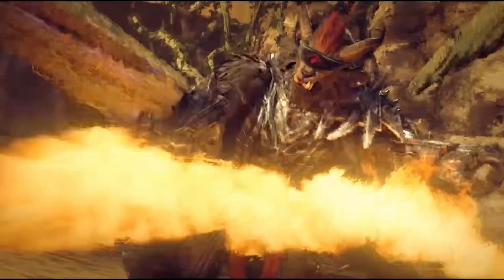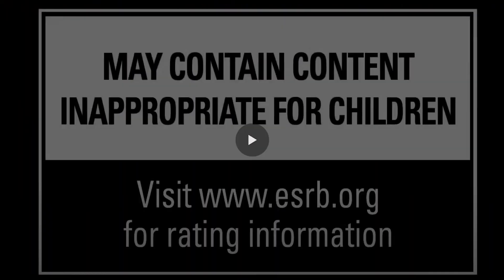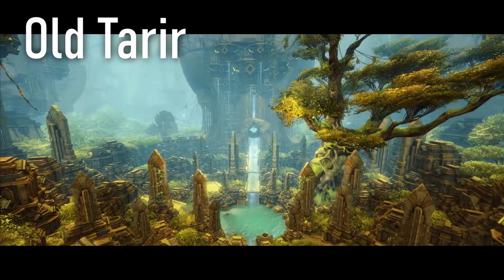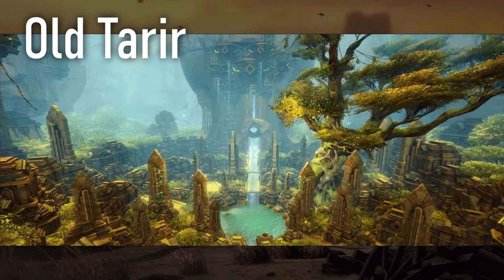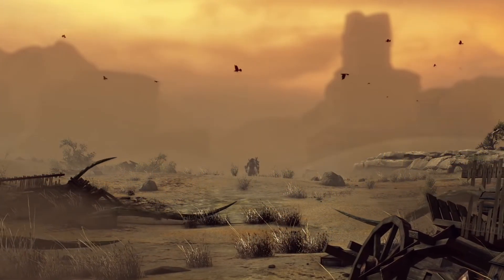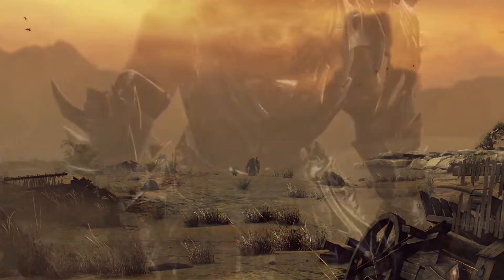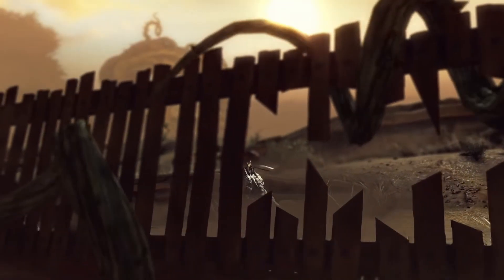Continuing on with Heart of Thorns, we have Auric Basin's original design. We saw what Auric Basin was originally supposed to look like in the launch trailer, where we have an actual city — Tarir looked more city-like than it does now, maybe even a capital city that could have been used in an expansion zone. There were a bunch of different houses, structures, and settlements that looked like endless possibilities for lore and story.